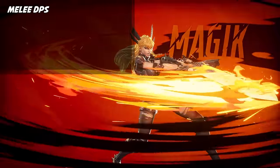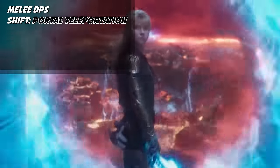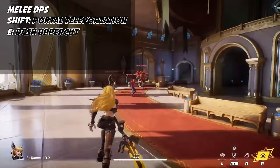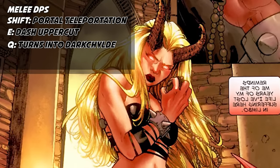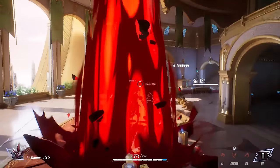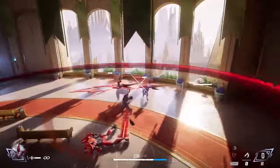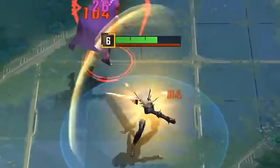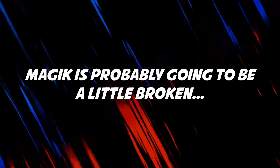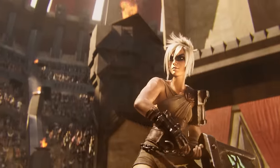Magik is a melee DPS that looks to have a very high skill ceiling, similar to Riven from League of Legends. Her shift is a portal that lets her reposition, her E is a dash uppercut that knocks enemies upwards, and her ultimate turns her into Dark Child — a demonic form that gives her attacks a wider AOE range and makes them hit harder. The more damage Magik deals, the more shield she gets, so you'll want to stay constantly in combat. I'm calling it now: Magik is probably going to be a little broken.